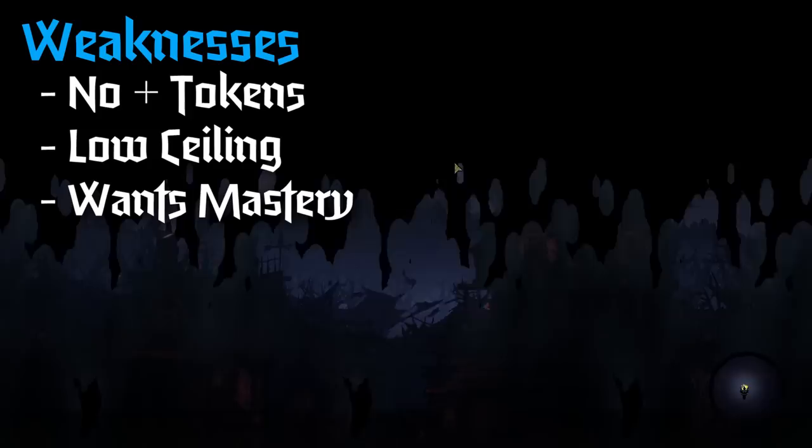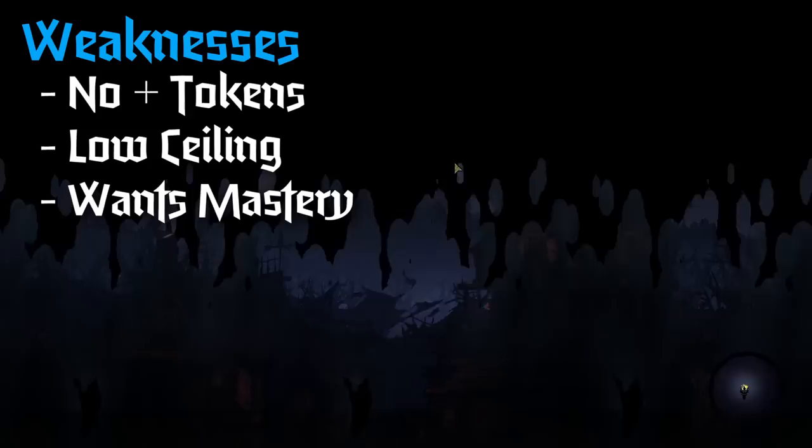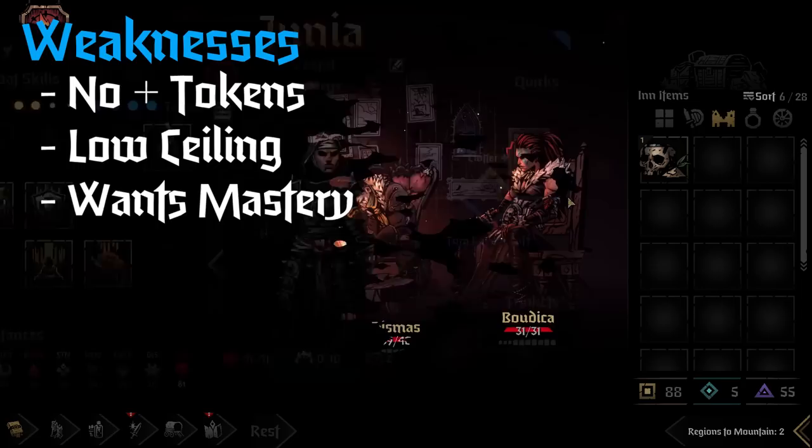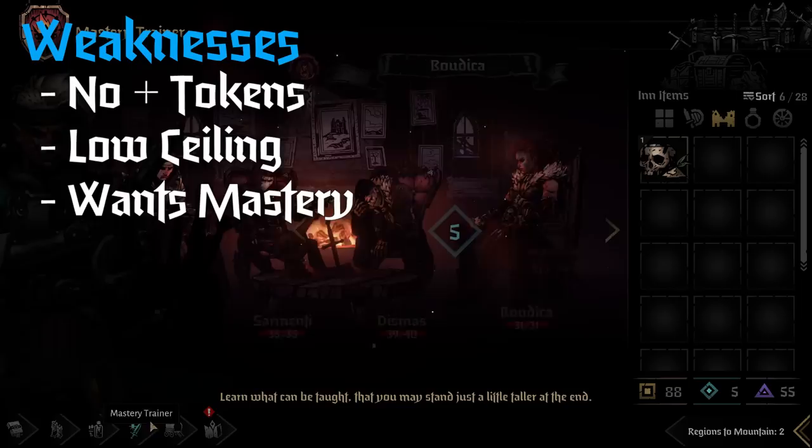His final weakness is that he really wants your mastery points. Mastery is good for everyone in the game but Highwayman really takes off once you give him a few points, which means if you're not taking fights or if you're getting unlucky with mastery points you're going to be stretched pretty thin — usually he wants at least three.